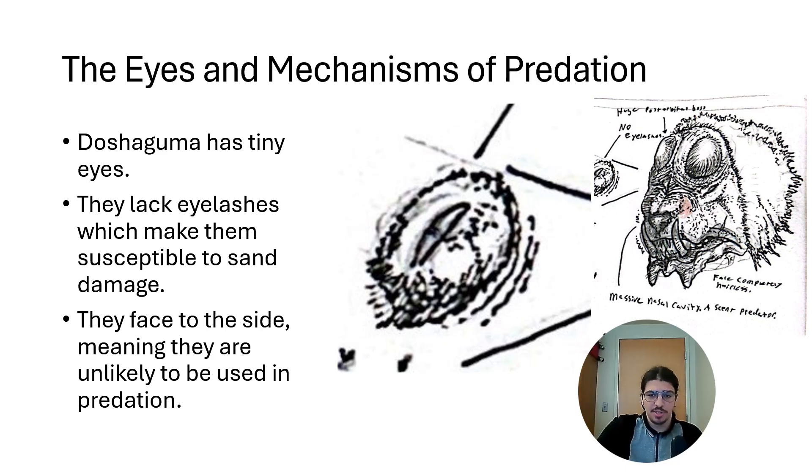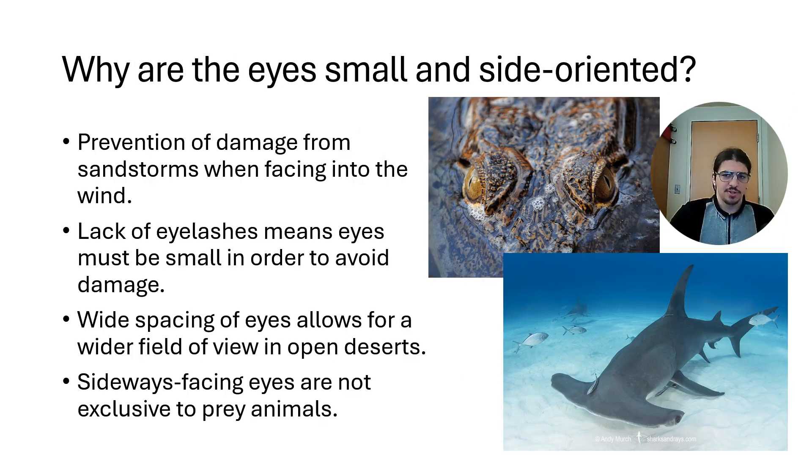Doshaguma has a really well-developed nose, and that is either a cause or a consequence of its eyes being very tiny. It's primarily a scent-based predator — you can see it standing up to sniff at a wider range in the Windward Plains when the wind is blowing. That's probably a reason behind why the eyes are so small. They also lack eyelashes completely, which means they kind of have to be small, because big eyes without eyelashes are going to be very unprotected. They face to the side, which means they're really unlikely to be used in short-distance prey acquisition. Doshaguma doesn't seem to have a need for binocular vision primarily because it goes after relatively large prey and attacks in groups where precise target selection isn't super important.